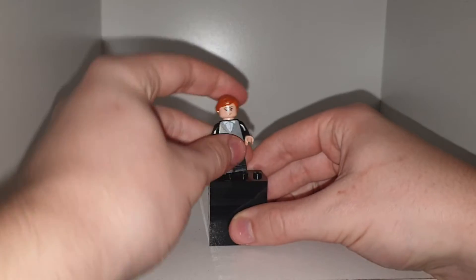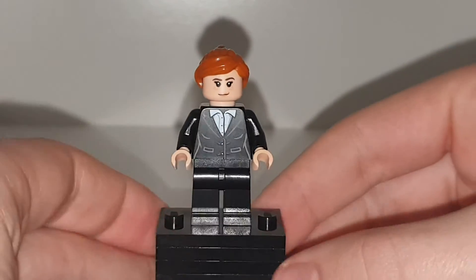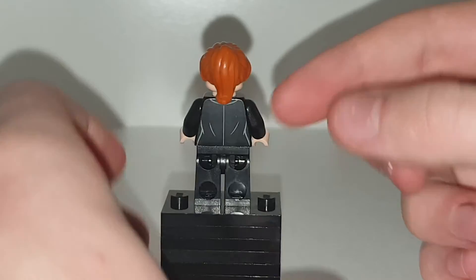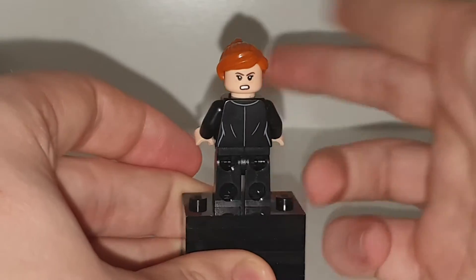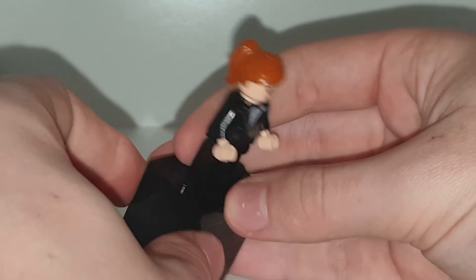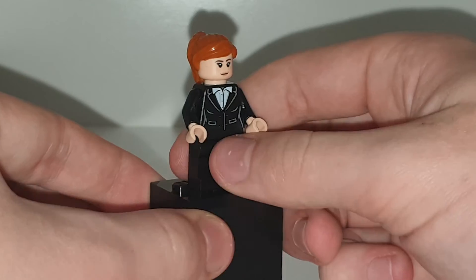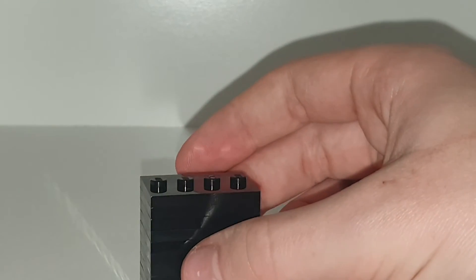This set does include three figures. Obviously we're going to take a look at Pepper Potts first, as she is the main character of this film. She has some plain black legs, a nice torso print, nice back torso print, the head used in the Infinity War Endgame set. She does have an angry expression and a happy expression. It's definitely an upgrade from the last Pepper Potts we got — just average Pepper Potts, not the rescue suit Pepper Potts.